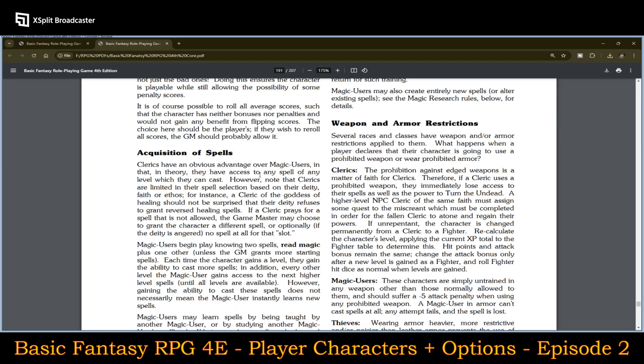Magic users automatically know Read Magic and don't have to specifically memorize it. I would allow magic users to memorize their spells and cast those directly from memory, especially introductory spells like Read Magic and later Identify.